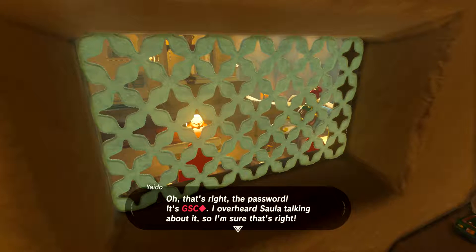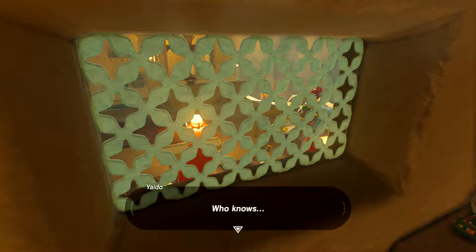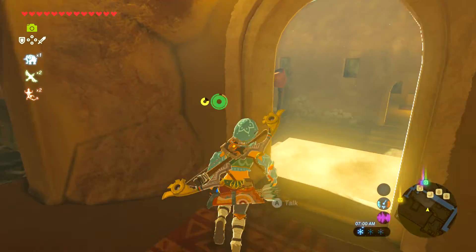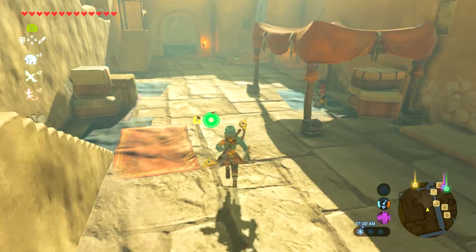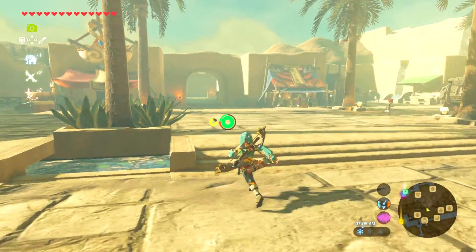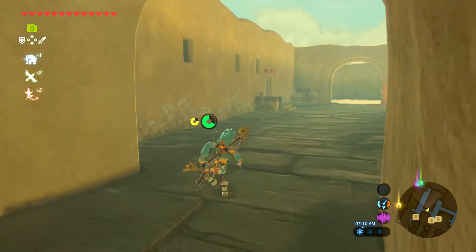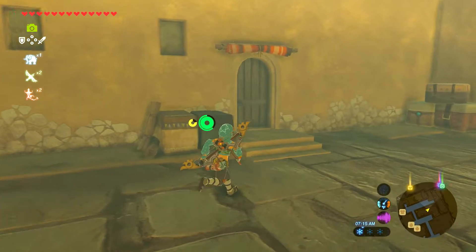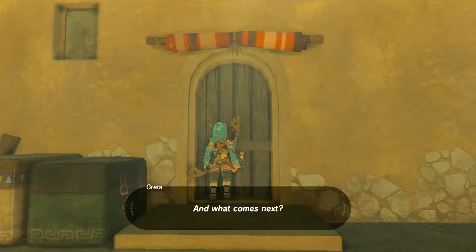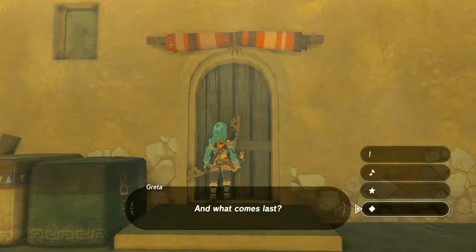But if it does change, this is how you obtain it. I'll go ahead and show you the shop. To get to the shop, we just walk out and go back across the plaza area, straight across, and come to this door right here. Let's try our password: G, S, C, and the diamond symbol.